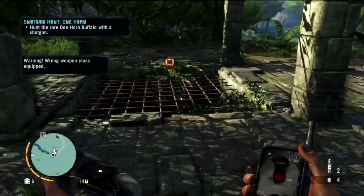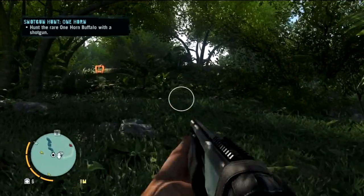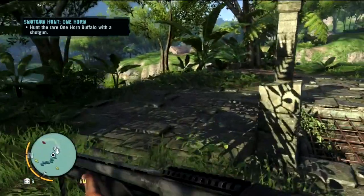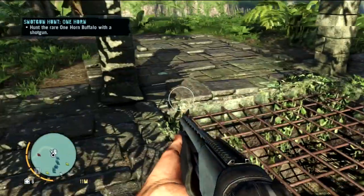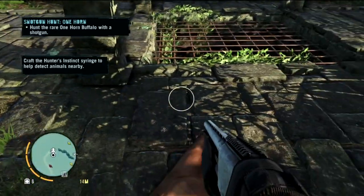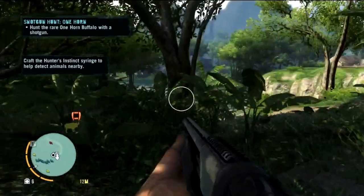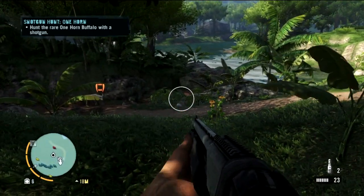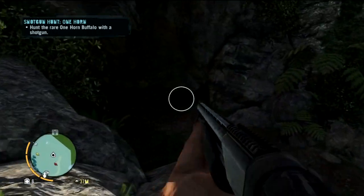I hear a snake. Where are you, one horn? Where the hell is that snake? He's probably under there, but that's not what we came here for. We came here to find the one horn buffalo, which we cannot seem to find. Is he in this cave? Oh, he's probably in this cave.